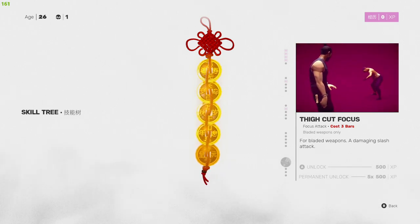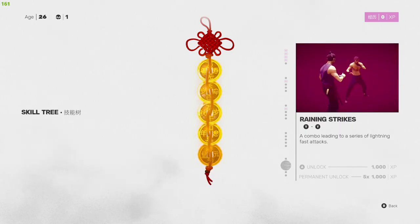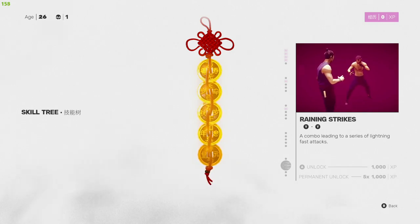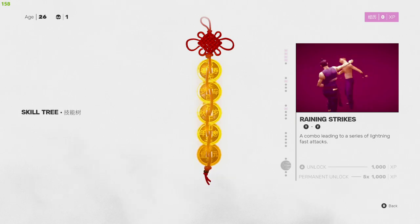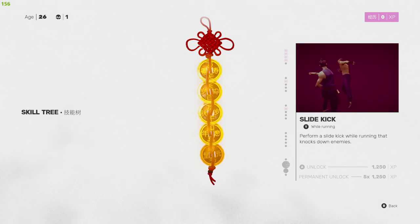Raining Strikes — Y, then Y again after a reset. It goes into a flurry of heavy hits — a combo leading to a series of lightning fast attacks. This one can be easily confused with an earlier combo. You just press Y one less time to get that earlier combo. This looks like a great skill if you're focusing on one target and want to get a lot of damage in very quickly.